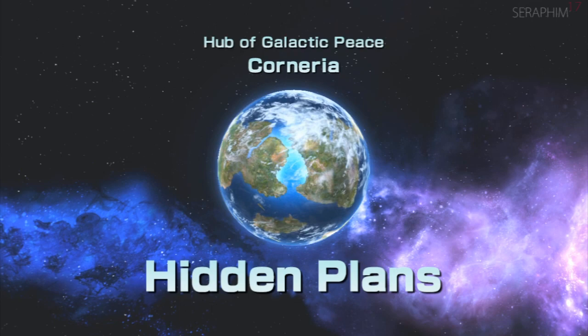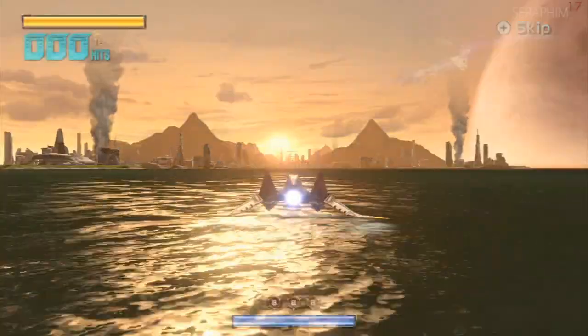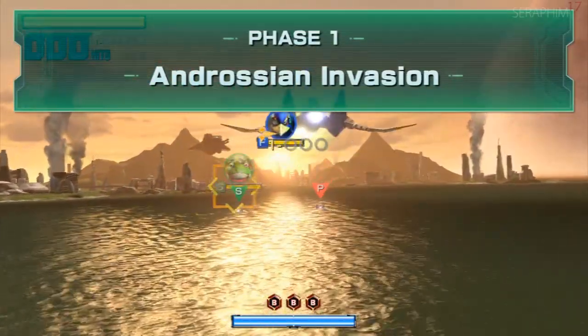Hello there, Serum from Seventeen once again. This is my Star Fox Zero walkthrough. We are returning to Corneria and this is the Hidden Plans mission.